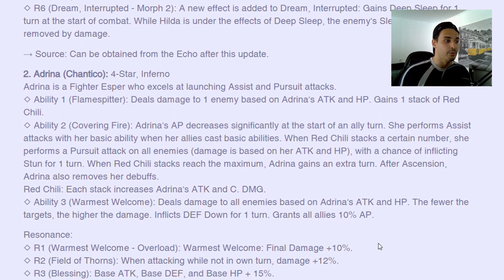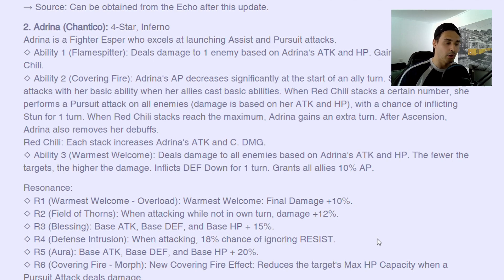Now let's talk about Adrina. I'm more interested in this character because she is free and she is fun — she has a lot of fun mechanics like pursuits and assists, and she actually reduces her AP. She's very similar to Raven, but Raven was already a unique design, so picking it up from Raven I believe is fun because you can pair them together and do some crazy stuff. She deals damage based on attack and HP, so she's HP scaling — which means you can use her in the tank meta and she'll still deal good damage. She gains one stack of Red Chili and reduces Adrina's AP.